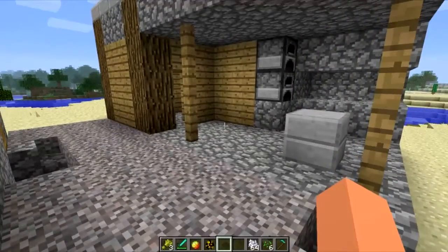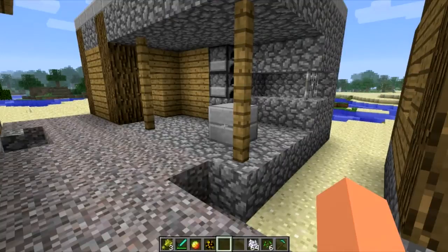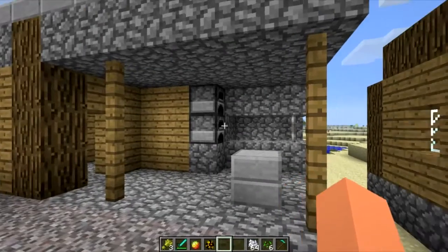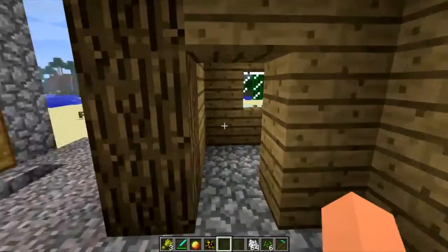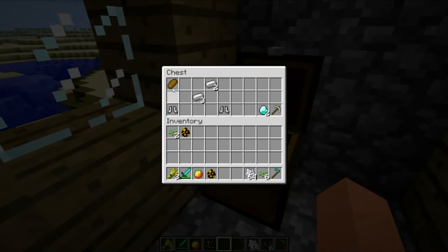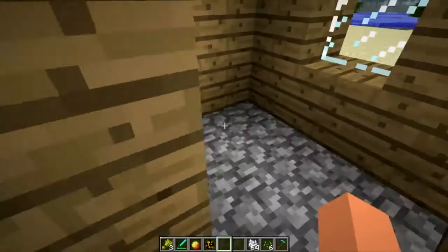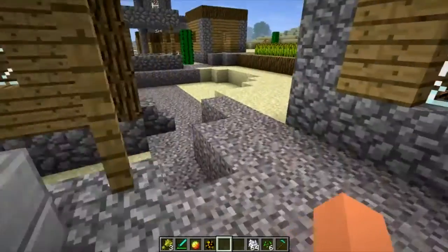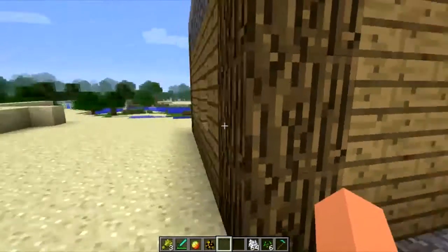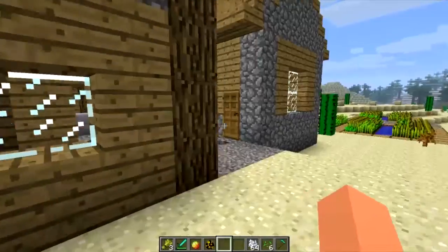The next addition to the update is for the blacksmith shop within NPC villages. This is actually quite a big one — I wasn't sure why it wasn't included in the update description, as it was only mentioned in the wiki article. All blacksmith shops in new villages now have a chest in them, and this chest has some decent loot in it. It's a really cool idea and gives a reward for actually finding these rare shops.